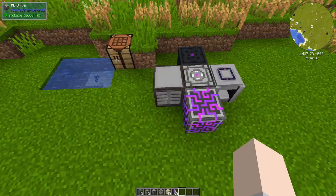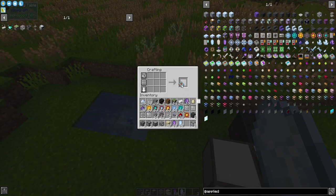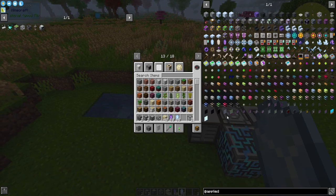The next thing you'll need is an ME storage component. This is the 1k ME storage component — it uses a logic processor, Certus Quartz or pure Certus Quartz, and redstone dust. We have a 1k ME storage cell and we just plop that right into the drive, and now we're going to need a terminal of some sort to access that.